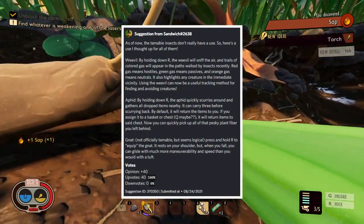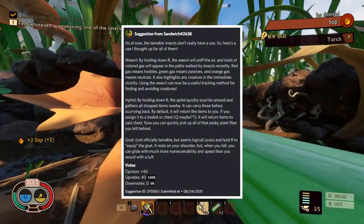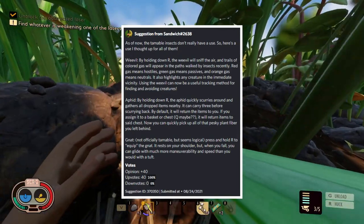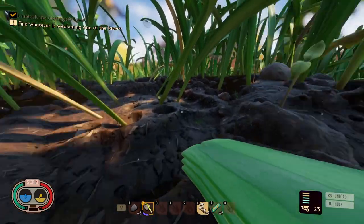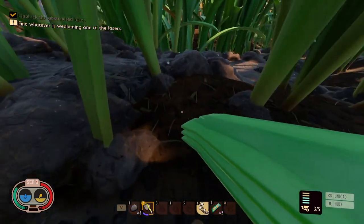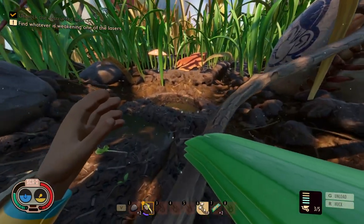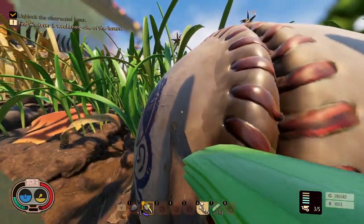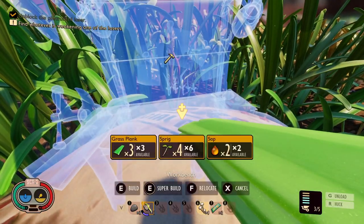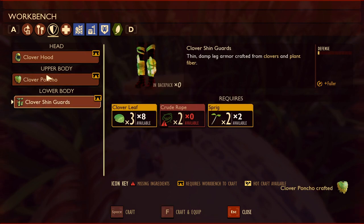Third is the gnat — gnats are currently not tameable but will likely be added in the future. The suggestion says you would equip the gnat on your shoulder, and when you fall you can glide with more maneuverability and speed than with a tuft. I'm a bit up in the air on this one — I'd rather see the gnat scout the area from above or search for resources, since gnats probably aren't strong enough to carry a player. I really like the weevil and aphid ideas though.